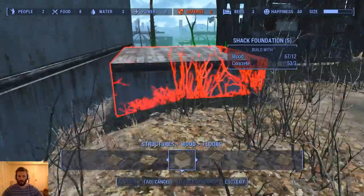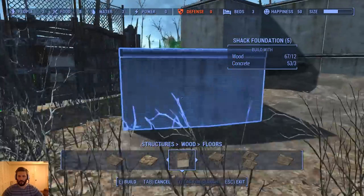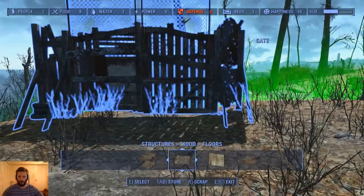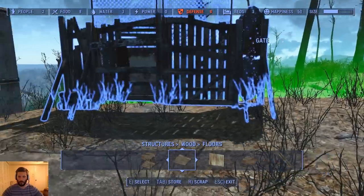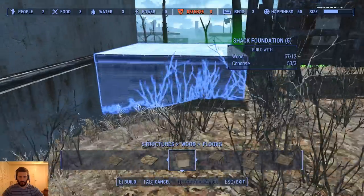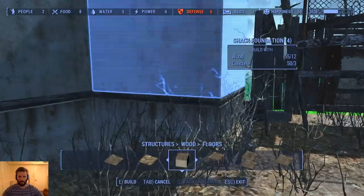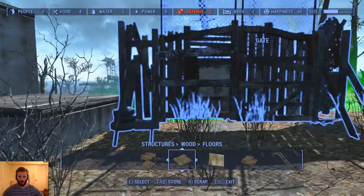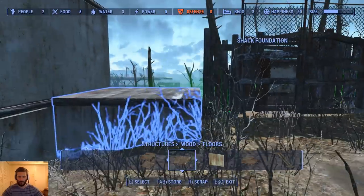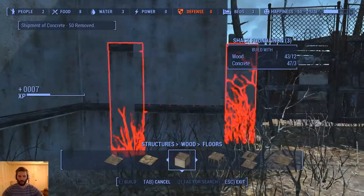I don't think it's gonna want to let us do that. Maybe if I take this and just shift it ever so slightly over there, we can try this floor again — I really want that one. All right, and we'll just take this and try — there we go, I think that's gonna work out really really well for us.